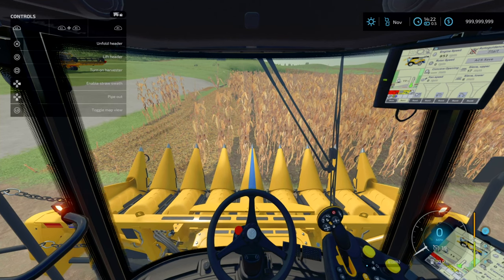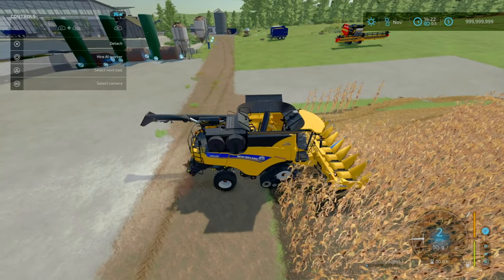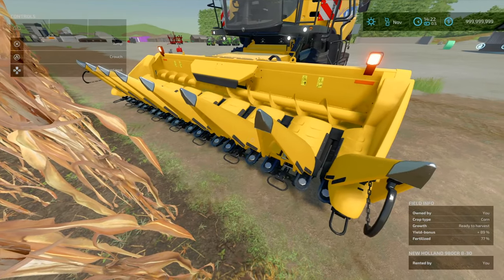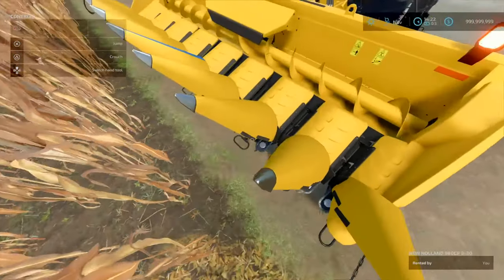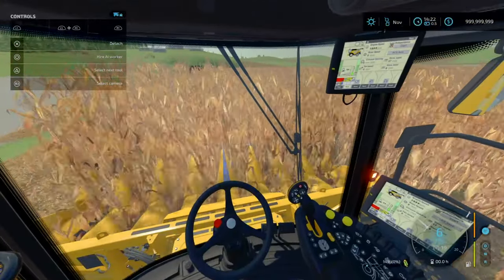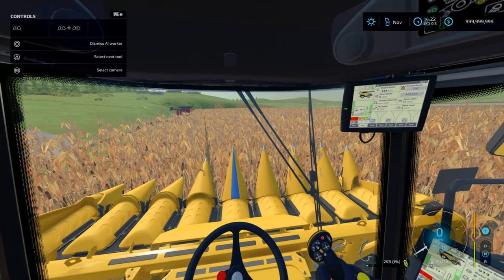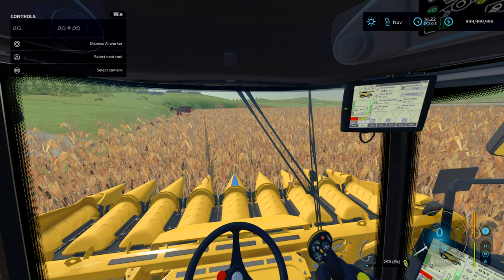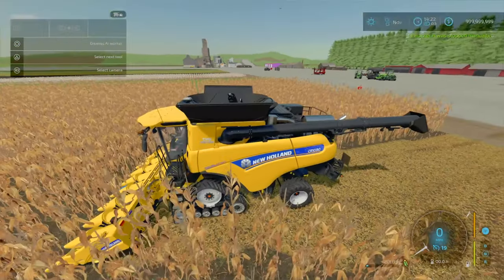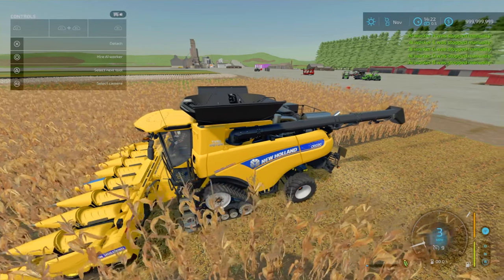When you lower the header fully it doesn't work when the header is raised. So it's semi-realistic but you can see it's fully working otherwise - everything's spinning. However, when you hire a worker they get stuck. It'll lower initially but can't manage - the worker gets confused. This does need an update.